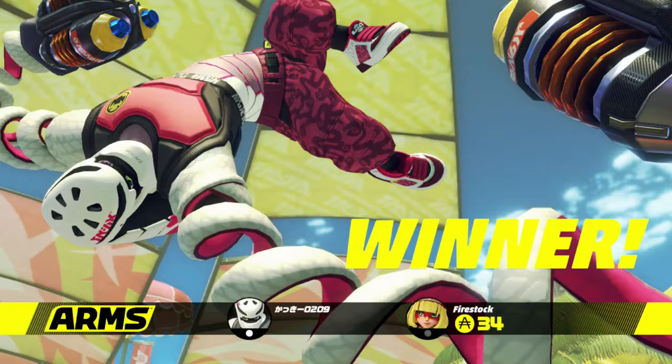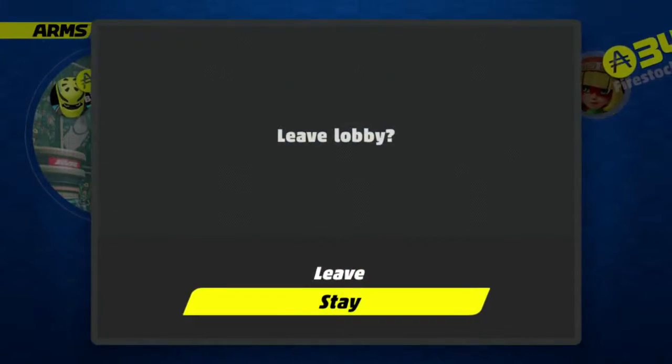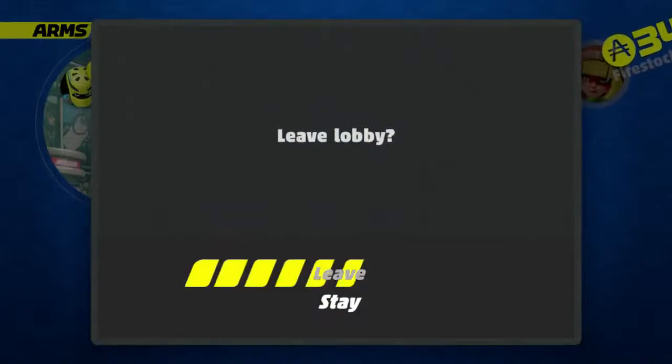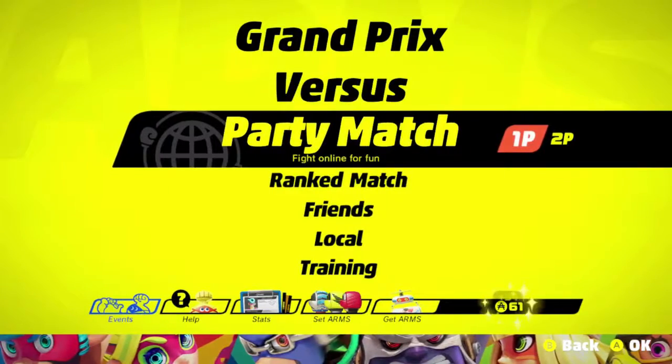I guess I could just leave the lobby and come back. There were four of them? Oh great. I'm getting a little tired of Kid Chameleon. Leave. There we are. Let's see what this buy arms thing is all about. Get arms.